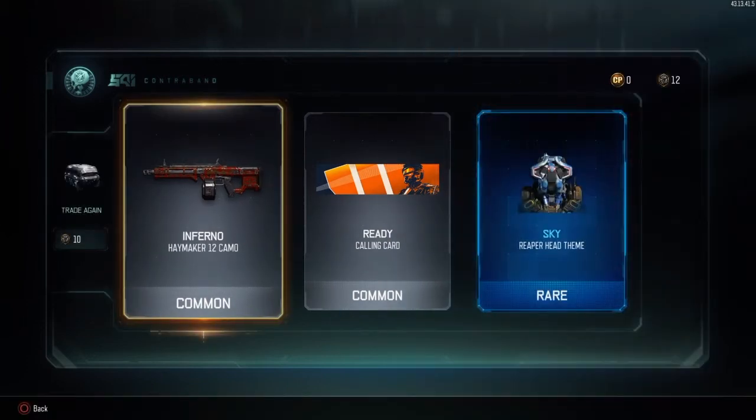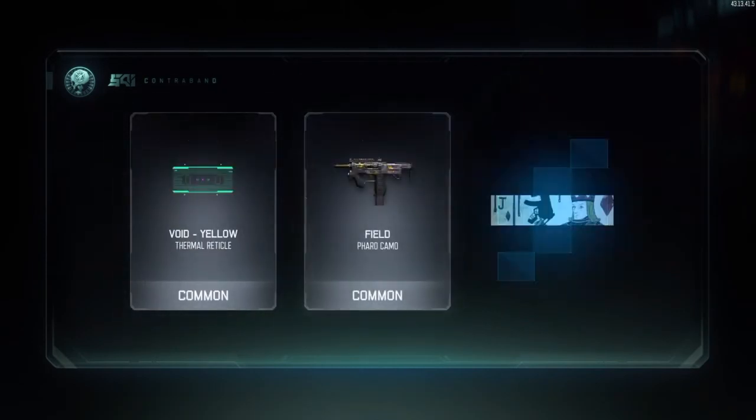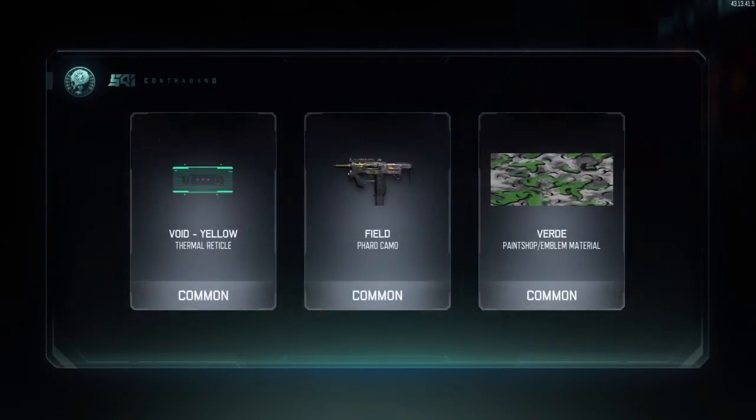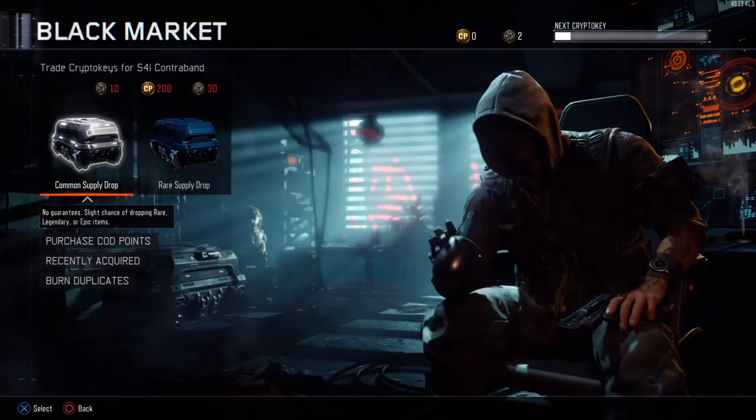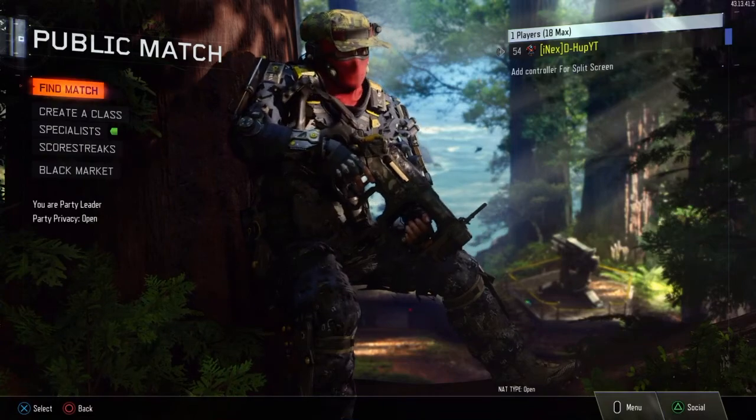We're going to get the inferno camo for the Haymaker, a calling card, and a Reaper head theme. Last one of the video — we are going to get a thermal reticle, a pharaoh camo, and the verde paint shop. If you guys did enjoy this video, please be sure to like and subscribe. This is D-Hub and I'm out — peace!